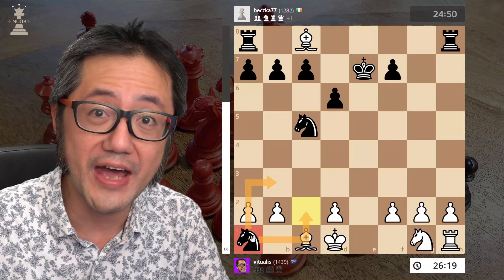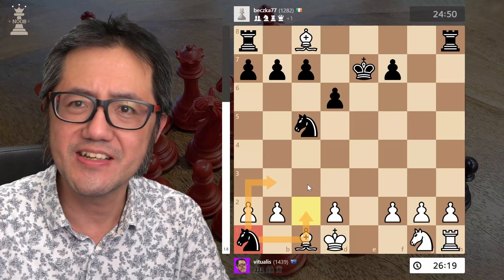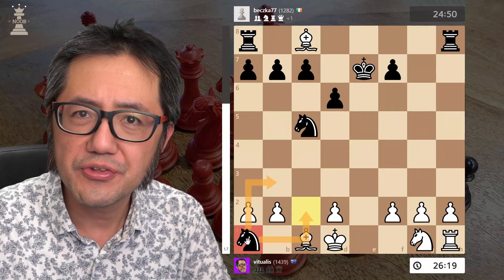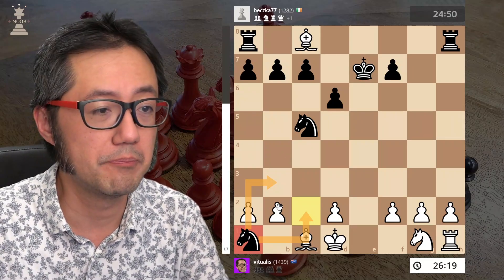Well, that was one of black's most active pieces. So in reality, dynamically, my loss isn't felt. But the fact that their knight is now in the corner will be felt by black.